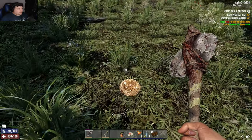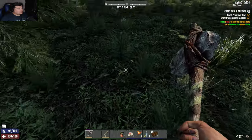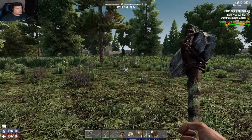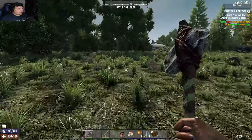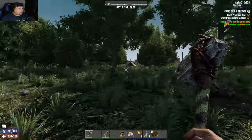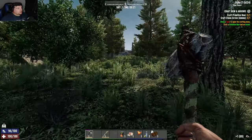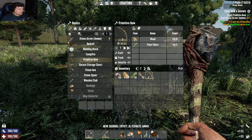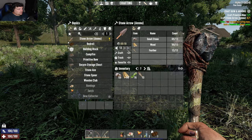In the new Alpha 21 update, when you search bird nests they disappear, because before you used to be able to break them down to get a little bit of additional feathers. It's the same with trash bags — when you loot them they'll destroy, which is not too bad, makes things a little tidier. We got some lead and some iron. I did upload a different save, a little test world, to check things out since I've been out of the game for a while.